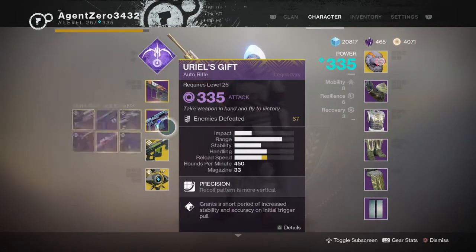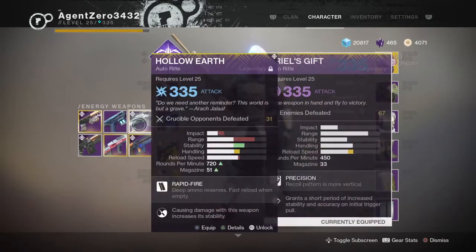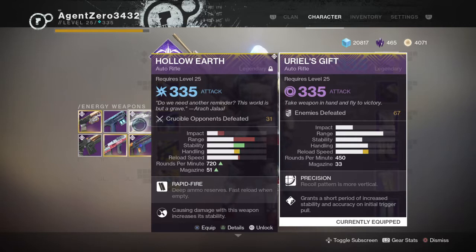What's up YouTube, Agent Zero here and today I'm going to be doing a comparison video between Uriel's Gift and Hollow Earth, two legendary auto rifles in Destiny 2.